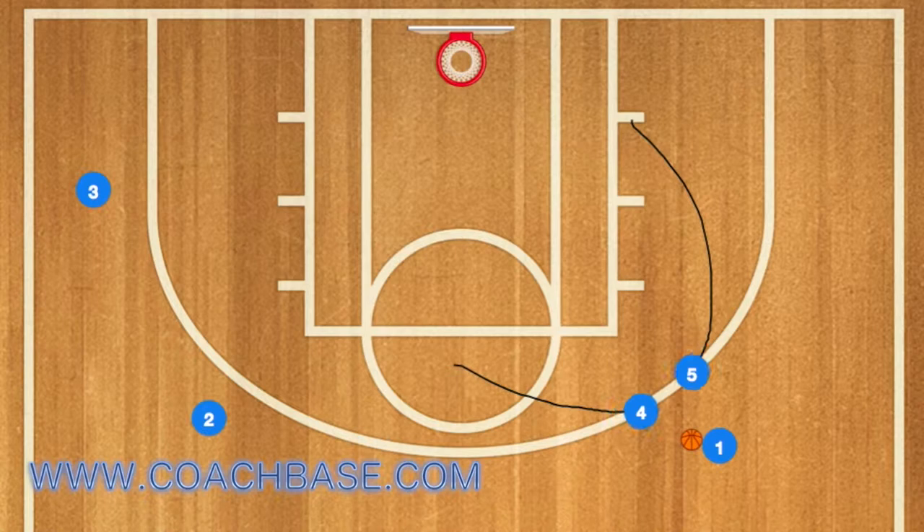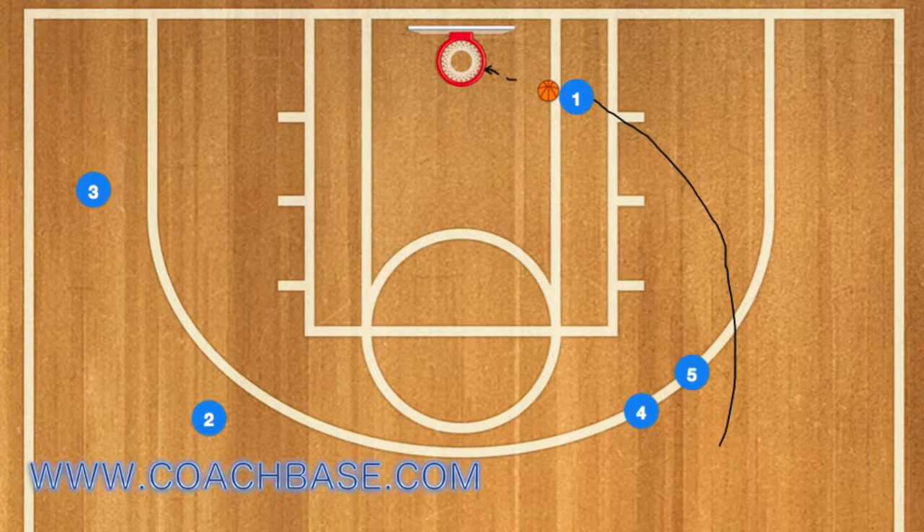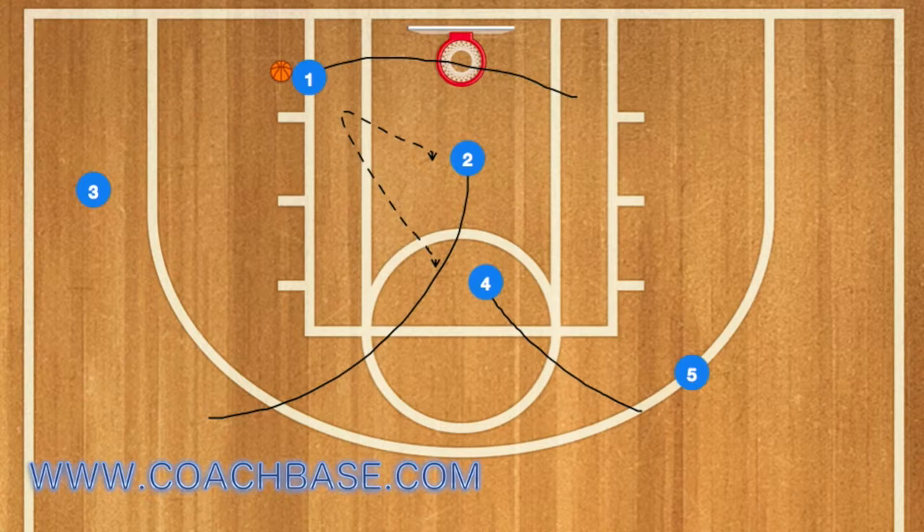First, players 5 and 4 will set a double screen for player 1, and 1 will use 5 as a screen. 1 will drive towards the rim and has an option for a layup. If he doesn't take that option — let's say he's covered —